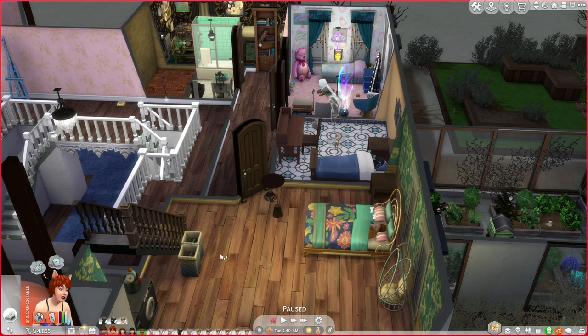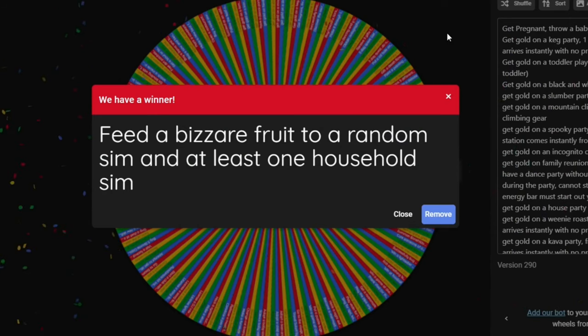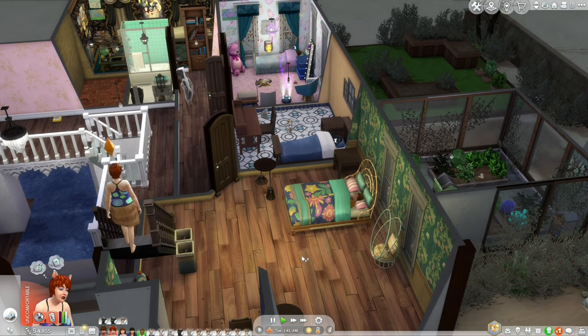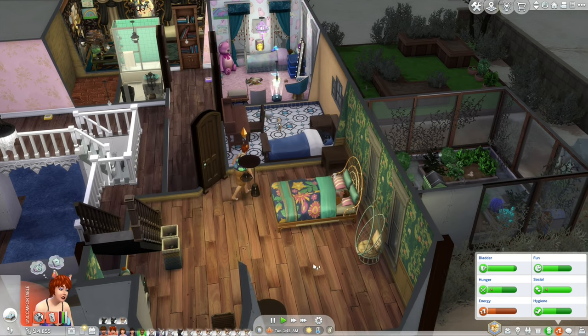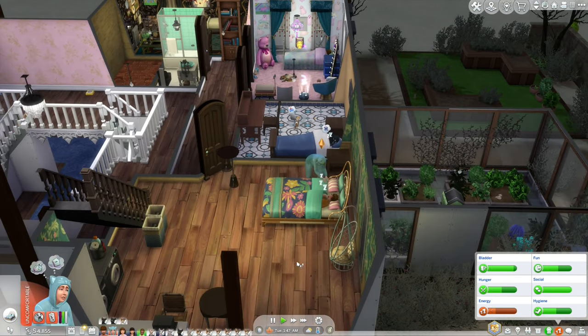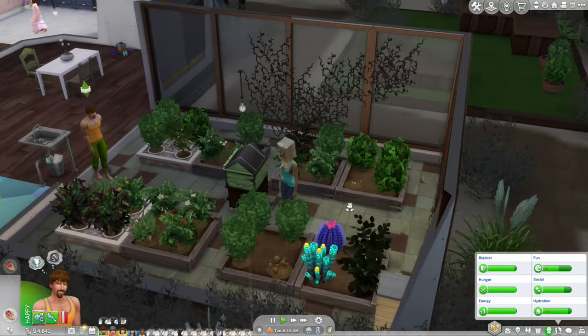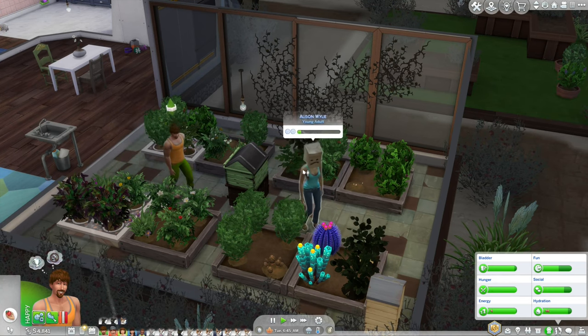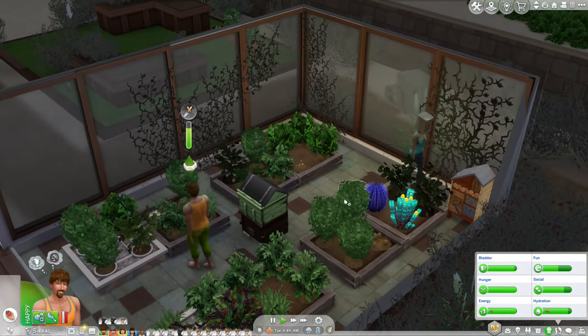For Wednesday's quest: feed a bizarre fruit to a random sim and at least one household sim. This means that person will be unavailable between about 1am and 3am while possessed. I notice a sim is taking plants from the garden — I should probably assign those to the apartment. We head to StrangerVille to buy five bizarre fruits.